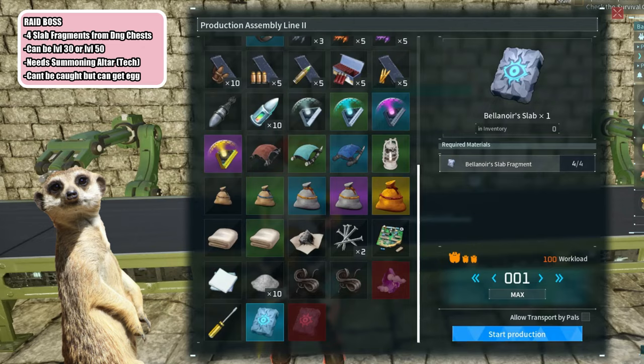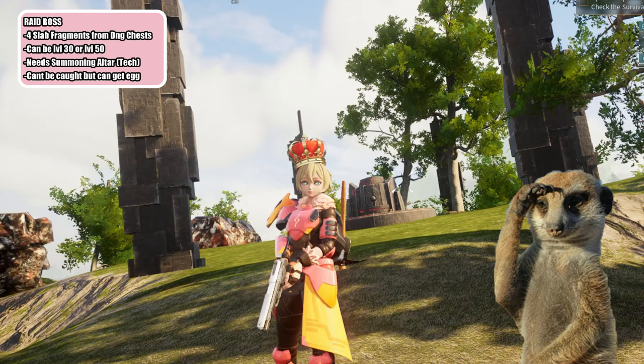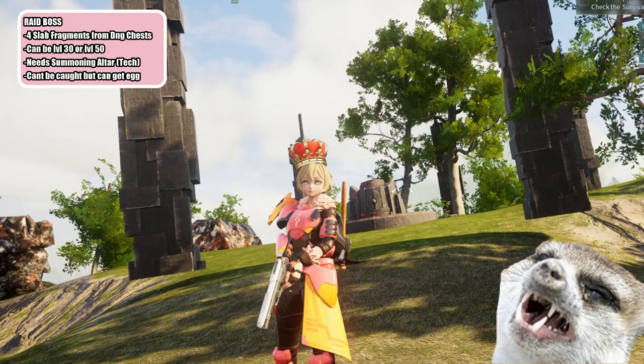After collecting 4 fragments, you can craft the slab on your workbench and prepare for summoning. You would need a summoning altar, which you can get by claiming it on your ancient technology tree. You might want to craft the summoning altar on an empty base, because the whole battle might destroy everything on your base, so consider putting up a temporary base just for this battle.